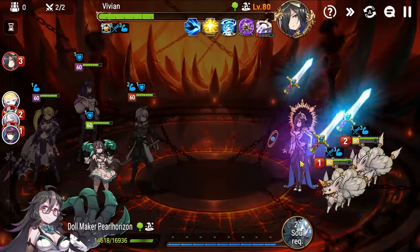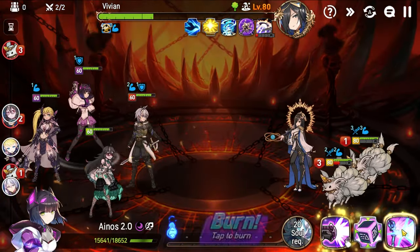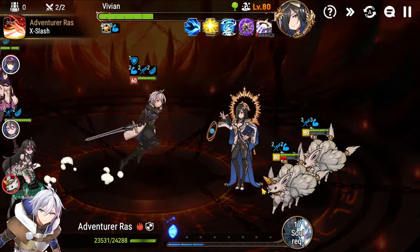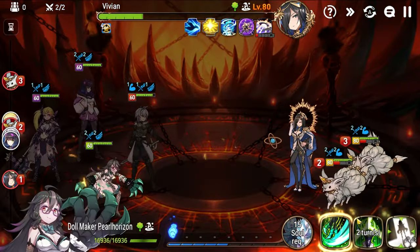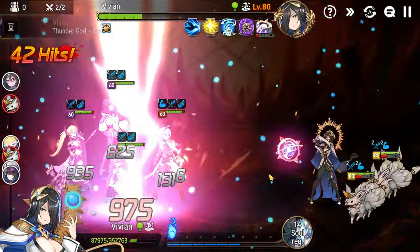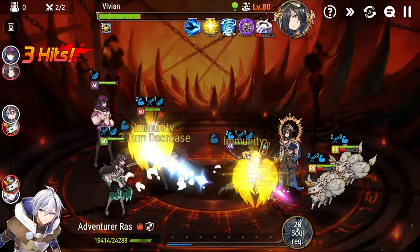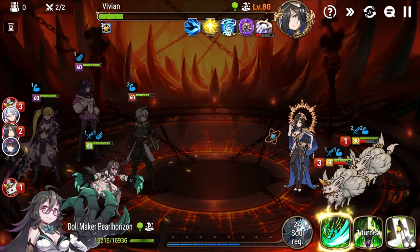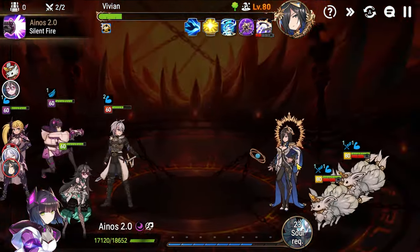She's going to get her buffs back now. Basic attack here to strip one. Speed up here on Inos. Basic attack skill here to strip immunity. Basic attack here on Lorena. We could try to blind Vivian — sad they got stunned. Go for defense break here on Vivian — didn't get it. Just basic attack. Just fishing for a duel. Get a defense break — got it.